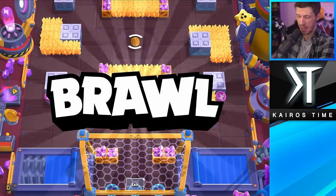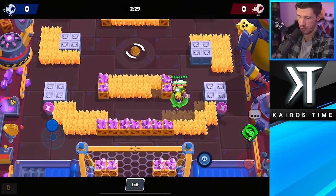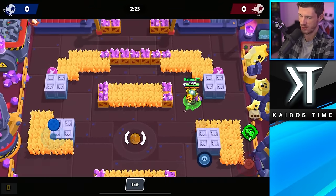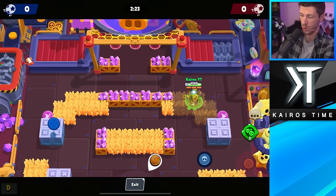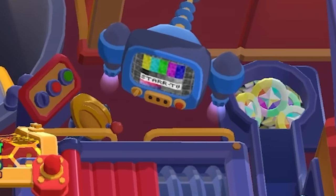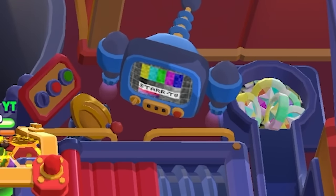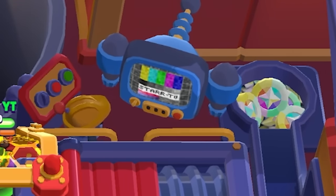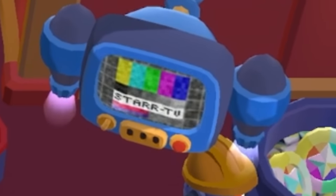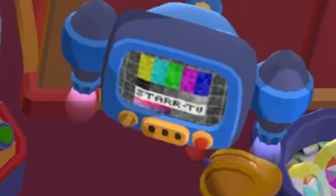We got one more sneak peek. They are releasing two different environments in this update. In the Mega Pig Factory — where they produce gems, power points, star drops, and bling — in the upper right corner you will see a little television that says Star TV on it. We don't know if this is an actual hint that lore is going to be happening in the future, but I'll be keeping track of it. Subscribe for more update sneak peeks — we'll see you in the next video.